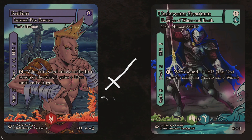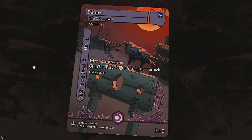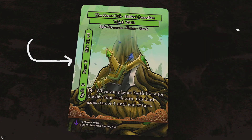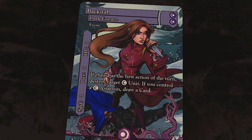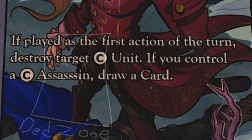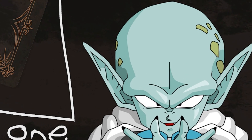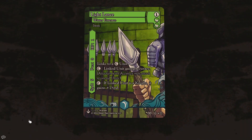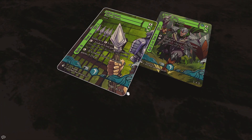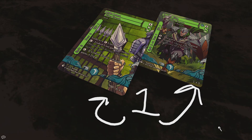Like if a two-speed unit attacks a three-speed unit, the three-speed unit deals damage first because it's faster. Structures are kind of like units but they usually don't attack. Your shrine is a structure, and if it dies, you lose. Events are your spell-type cards — they can have the same stats as units but they don't attack. You just do what they say and then put them in the dead zone. Sometimes they can be continuous and stay on the board. Finally, there are item cards — you play them on units and give them extra stats, but every unit can only have one item card attached to it.